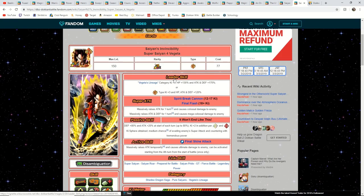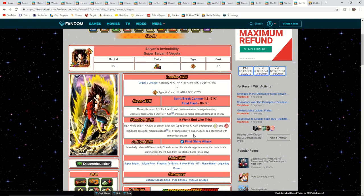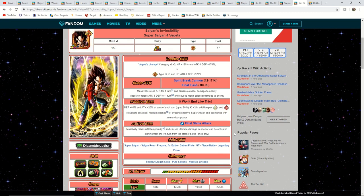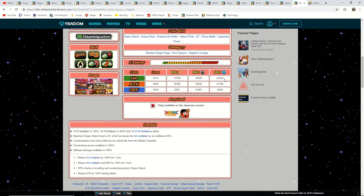Now we're going to go on to SS4 Vegeta. Unlike his counterpart, he is a defensive unit first and attack second. Much like the original SS4 Goku and SS4 Vegeta, they've kept their respective roles — Vegeta as the tanking unit and Goku as the attack unit. Interestingly, they switched their typings: the original 120% lead Goku was a STR type and the 120% Vegeta was an AGL type. You can't ignore these stats at rainbow — 22,000 HP, about 22,000 attack, and 13,000 defense is incredible for a defensive unit.